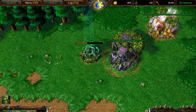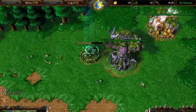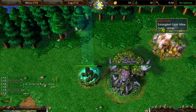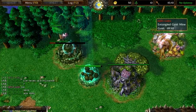In terms of the build order, your first wisp you put all your wisps in your mine. Your first wisp out you build a moon well, and then you put two wisps on wood, and then your next wisp you build your altar.